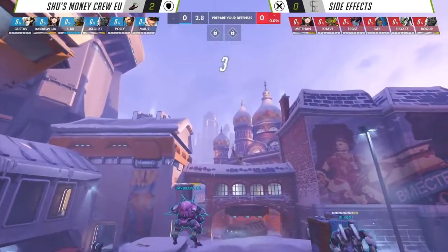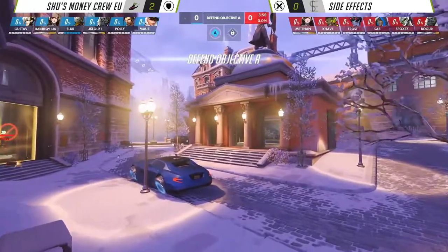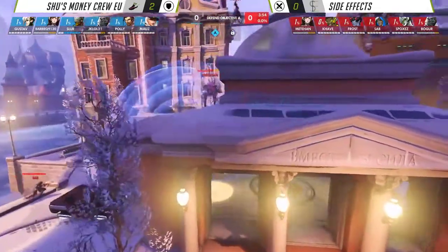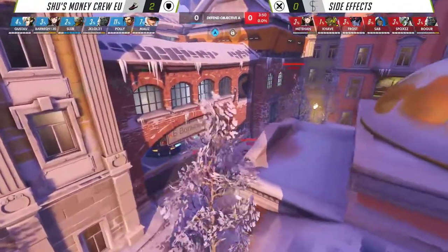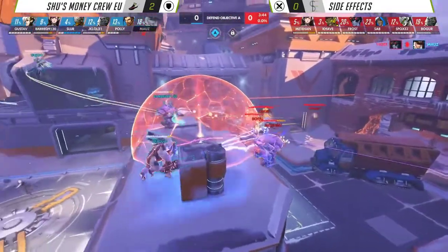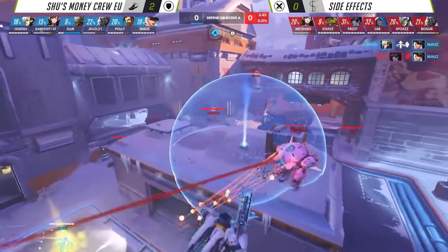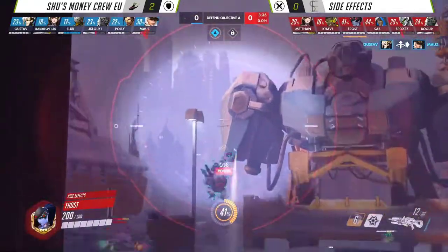Speaking of high ground, we've got characters that can get there. We're seeing a lot of Winston here. Is this dive I see from Side Effects? There's no Tracer and no Zen, but there is the Genji. We'll take it. Genji Ana — we'll take it, it's good enough. That's a good start. It's actually a nice little bit of tech there from him as well. He did the butt jump to make sure his head was not in the way of any bullets that came from Morton.